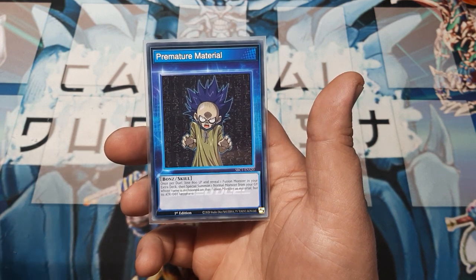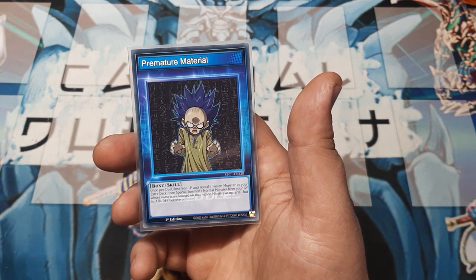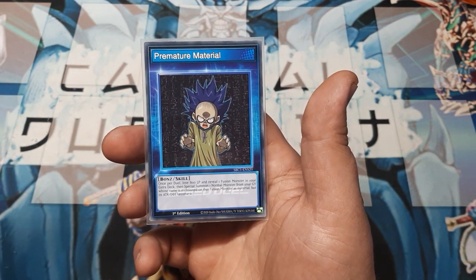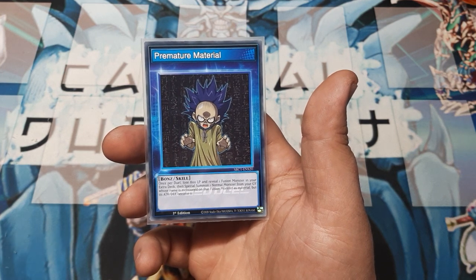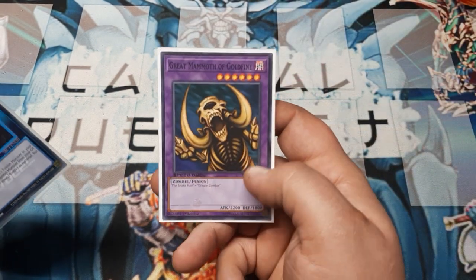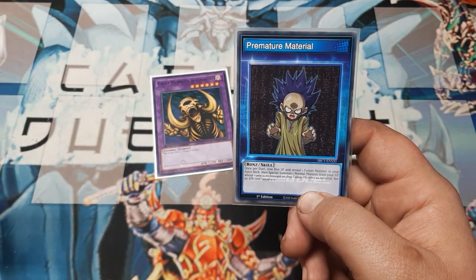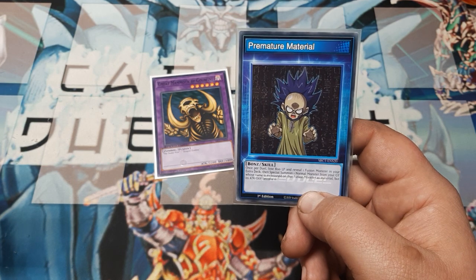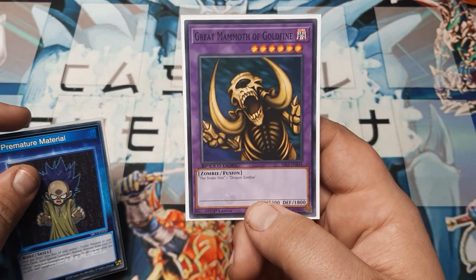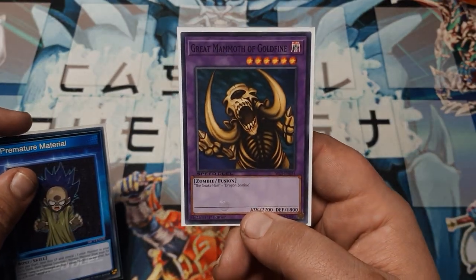So the way this works is very simple. It's like a version of Premature Burial, but somewhat weird. Once per duel, lose 800 life points — that's the Premature Burial reference. Then reveal one fusion monster in your extra deck; we used the Great Mammoth of Goldfine. Then special summon one normal monster from your graveyard whose name is mentioned on that card as material, but make its attack and defense zero. So we were taking either the snake or the Dragon Zombie and using it to tribute summon into the Ryukoki.